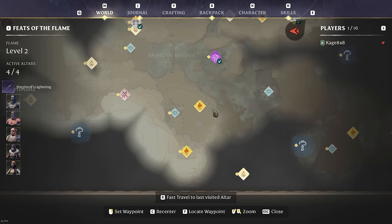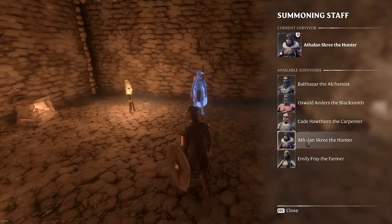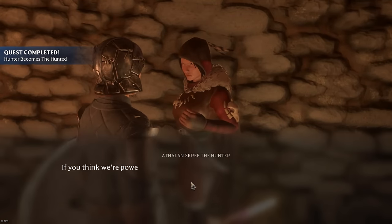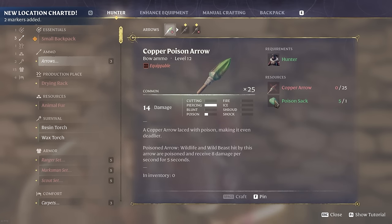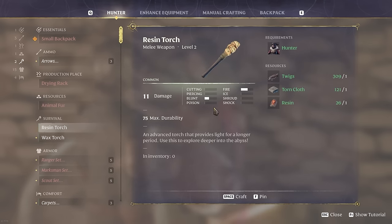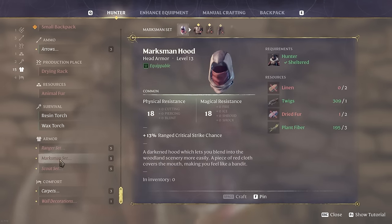I think I've got everybody now — hunter, you can go right there. Let's take that quest and see what you can craft. We can make a bag, we need dry fur. Finally we can make arrows — copper poison arrows, but I don't have copper yet. Poison sacks: I know where to get those from when I went up north. We can also do sets of armor, though I think mine is probably better. A resin torch is probably better than a regular torch.